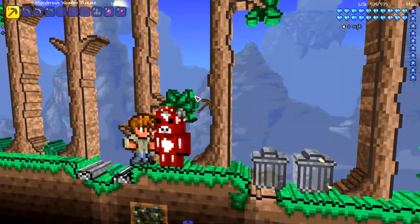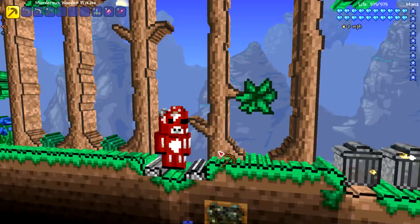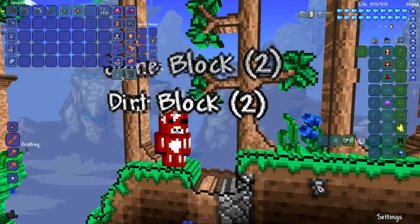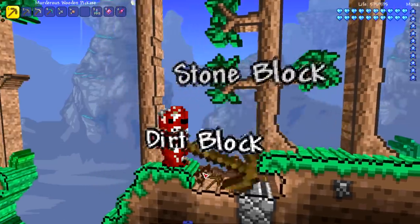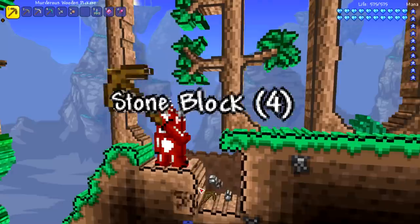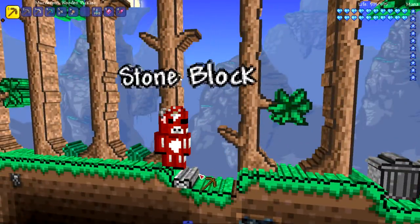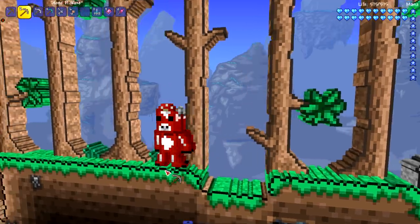We got the wooden pickaxe here — it's got 'murderous' on it. I don't think a wooden pickaxe would ever be murderous in any situation. Let's mine some stone with it — it's actually pretty fast once I turn off the buff. This might even be faster than the copper pickaxe honestly; I just know the copper pickaxe is one of the slowest.